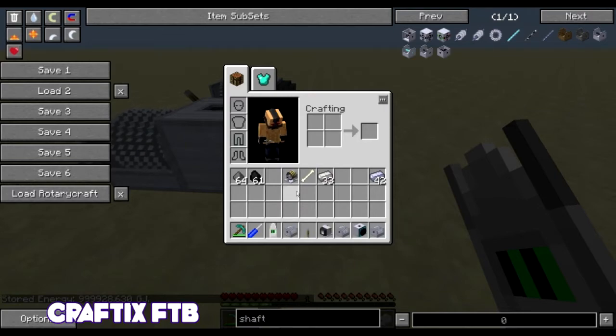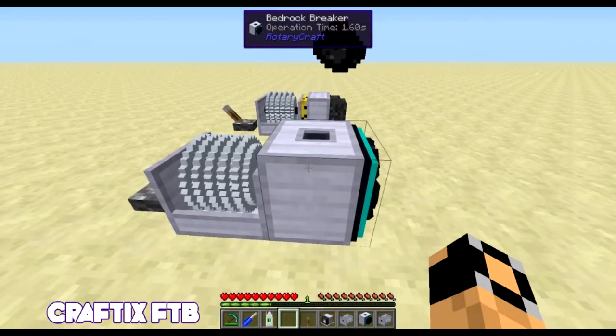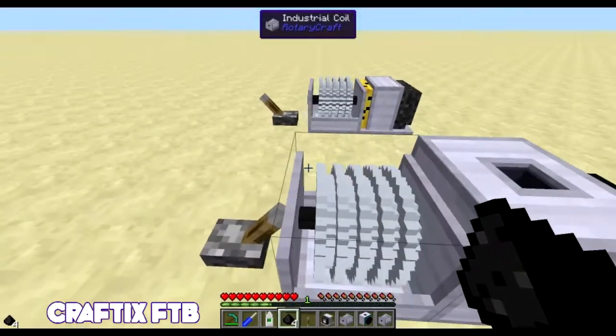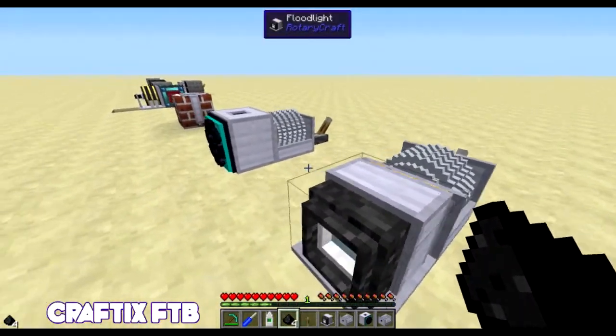So yeah, you can break bedrock, and then right-click the machine to collect four bedrock dust per block. Then you convert that into bedrock ingots and you can make a whole ton of things.